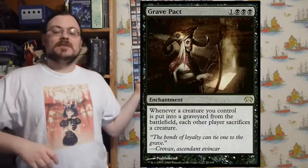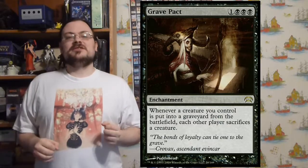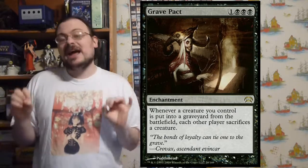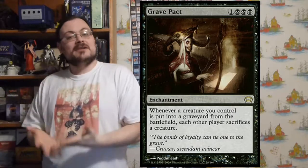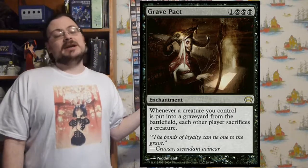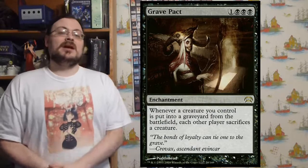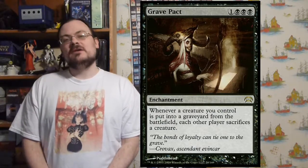Grave Pact — when a creature you control is put into the graveyard from play, each other player must sacrifice a creature. So when one of my things dies, everybody loses something. In a black deck, I can sacrifice creature tokens I don't need — like zombie tokens — and in return everybody else also gets rid of stuff. I weed down their creatures by getting rid of mine, and if I have tokens I have plenty of creatures to go around.